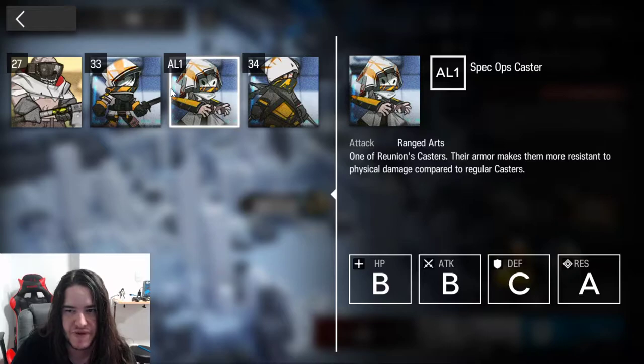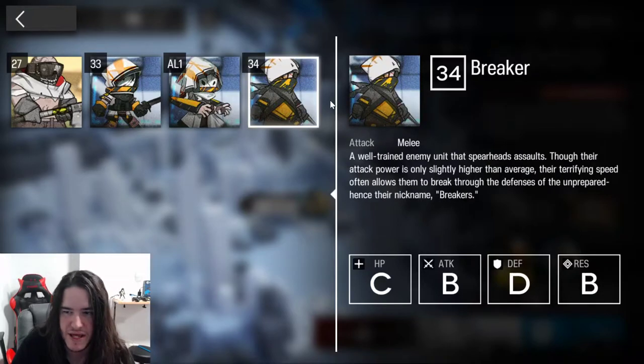Outside of the caster, they have a little more defense. Then we have some ninjas — wannabe. The only problem with them is that they are very fast, but nothing else.